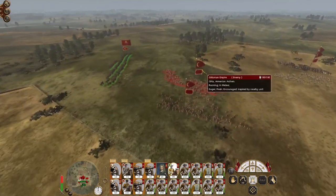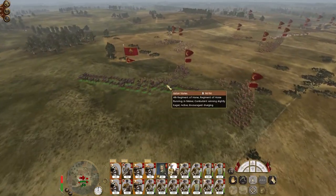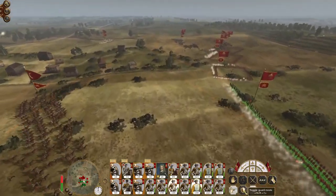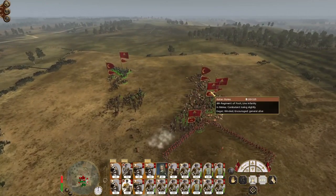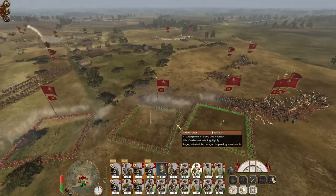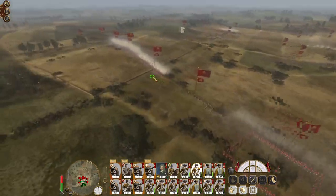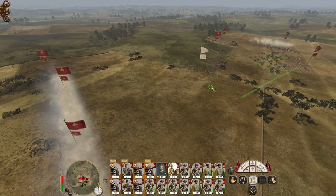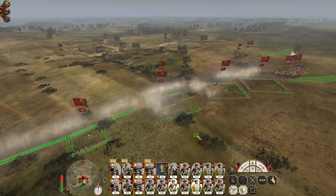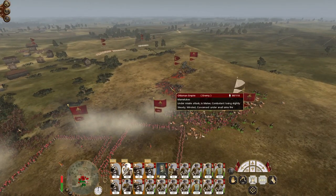You guys dump into square. I'm going to get my artillery to fire at will. They're starting to go down. Let's get my cavalry out of the way, because right now they've got no safety blanket. Heavy cavalry, go in and hit the Mamelukes.